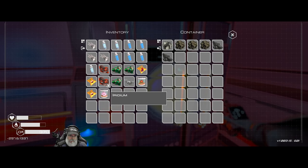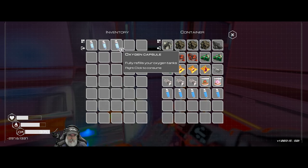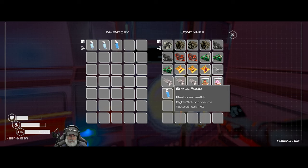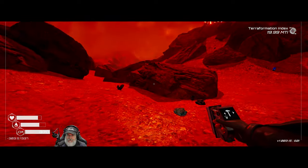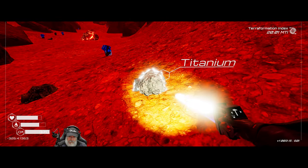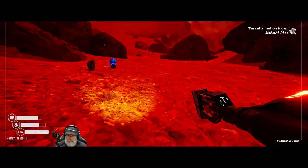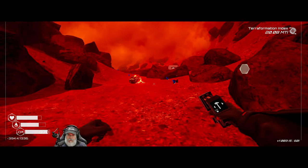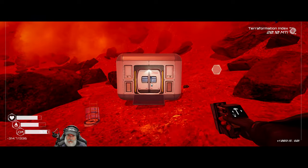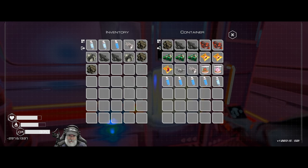I'm gonna put all of this in here. I'm gonna get another set of stuff for the hut up by the other bunker. I need the extra iron - I need three titanium, four iron, two silicon. So I just need two more iron.